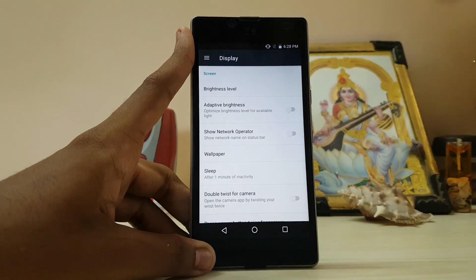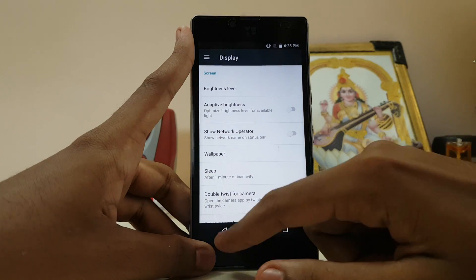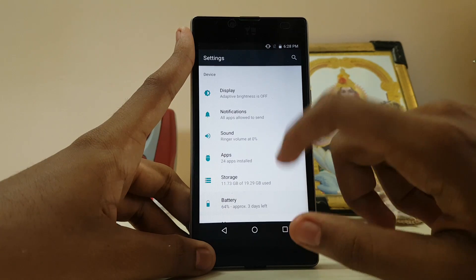One missing option is live display. If you boot this ROM for the first two to three boots it will be very yellowish — I don't know why. At first I thought it was only my device.